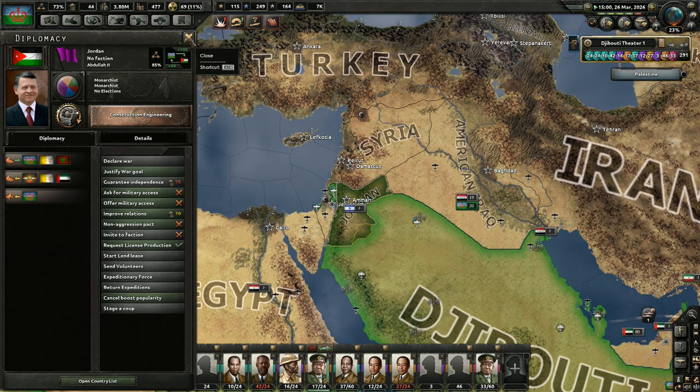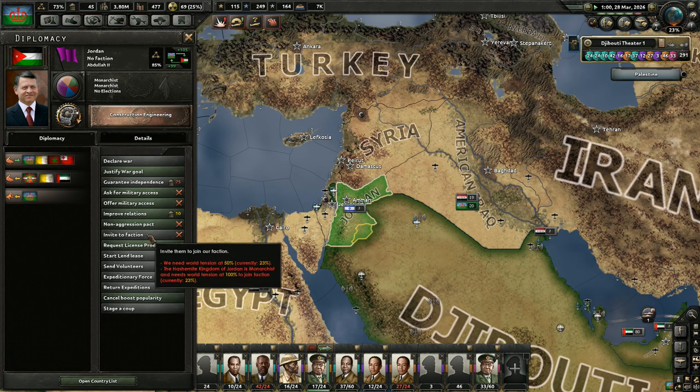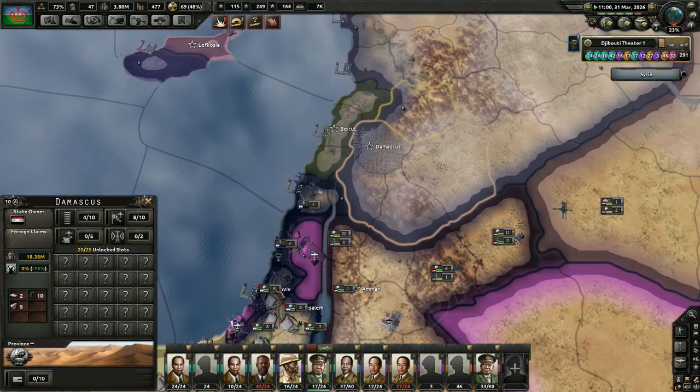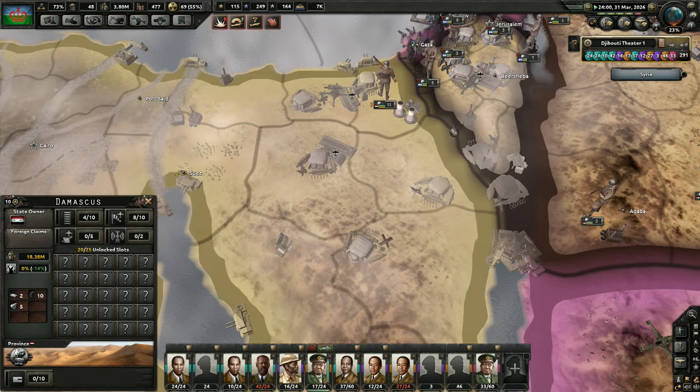We've still got Jordan over here, who's on really good terms with us — they really like us. They are a monarchist faction but not in a faction at all. The world tension would need to be at least 50%, and for the actual Kingdom of Jordan to join us, world tension would have to be 100%, which basically means a lot of people would have to be really pissed off and a lot of stuff would have to be going down for that to happen.